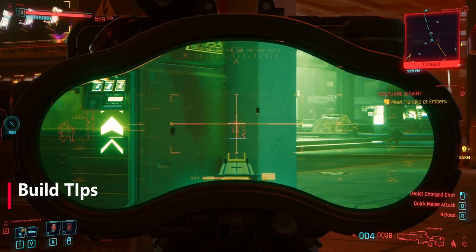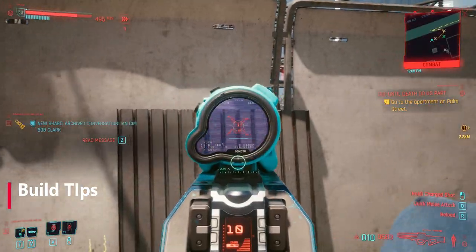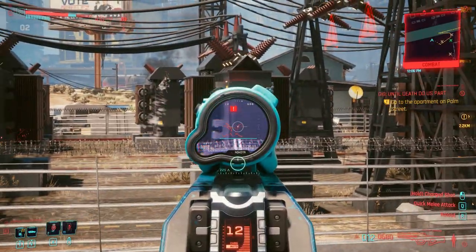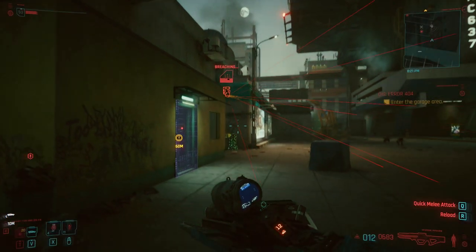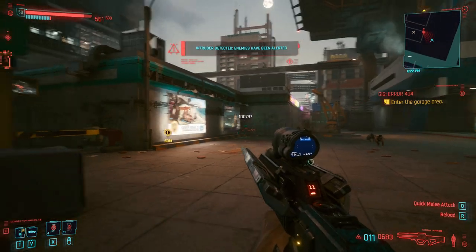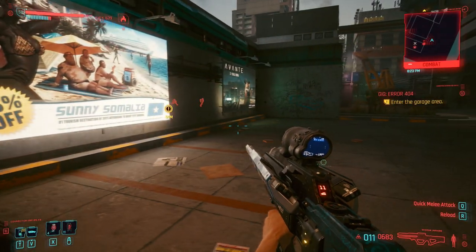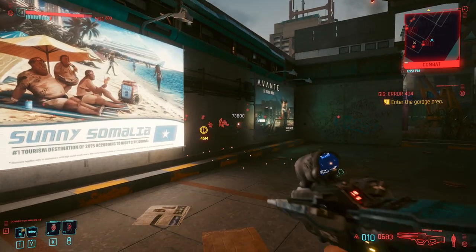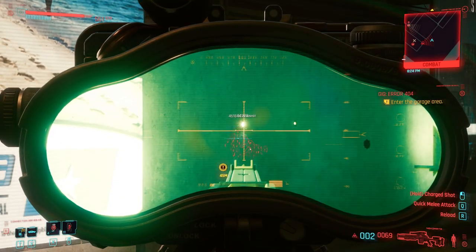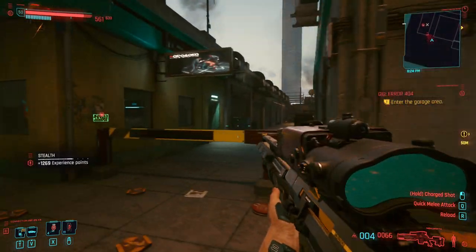For build tips, the key focus is to keep your distance, ping enemies, and then snipe them. If you do have to get close, switch to a tech rifle — the Widowmaker is a fantastic precision tech rifle you can get relatively early on. If your ping runs out, just reset it by targeting something on that network — it doesn't have to be an enemy; it could be a camera or anything else nearby, and it should mark all the enemies again. In order to shoot through walls, you need to charge your tech weapons, so hold the shot down, charge the weapon, and it should go through walls. There are some instances where it won't penetrate every wall and you may need to move a little closer, but for the most part you can keep your distance and ping away.